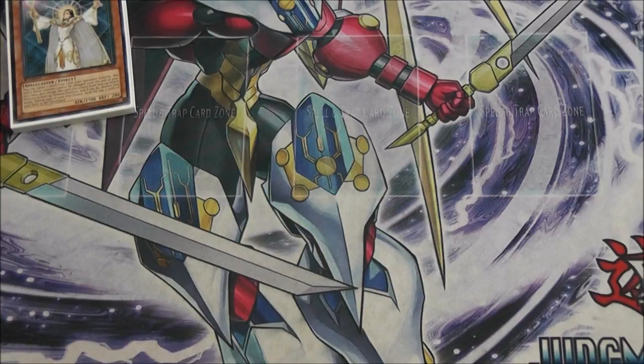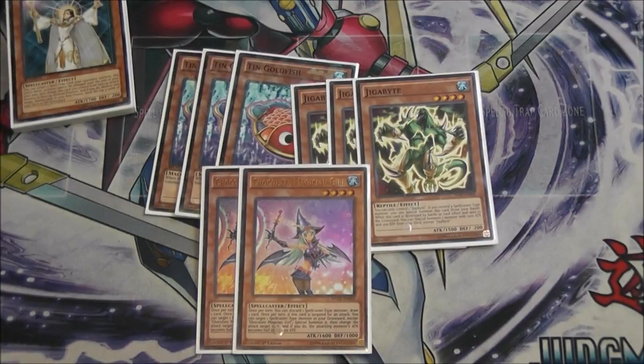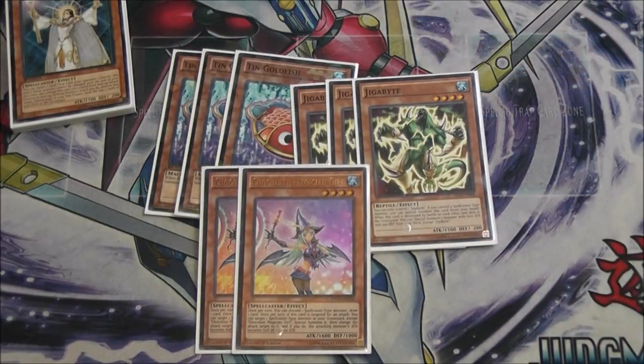For the water package to support Bahamut and Toadally Awesome: three Ting Goldfish, three Gigabyte, and two Chocolate Magician Girl. This engine is perfect. Most people don't know what Gigabyte and Chocolate Magician Girl even are — my favorite line the entire time playing this deck is 'since I control a spellcaster, I'm gonna special summon Gigabyte' and they're like 'what?' Gigabyte: if you control a spellcaster you special summon it, it's a Level 4 Water, it works for Bahamut and any of our Rank 4s. Magician Girl: discard a spellcaster, draw a card, and if it's attacked you can special summon a spellcaster from your graveyard to redirect the attack.